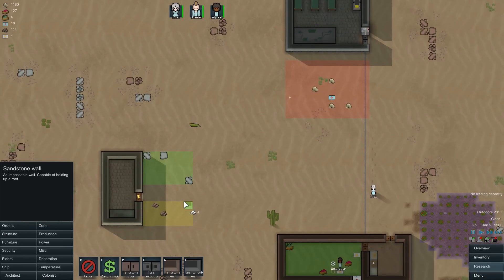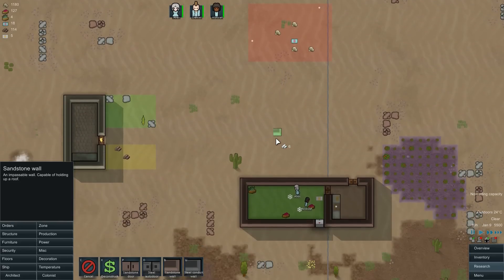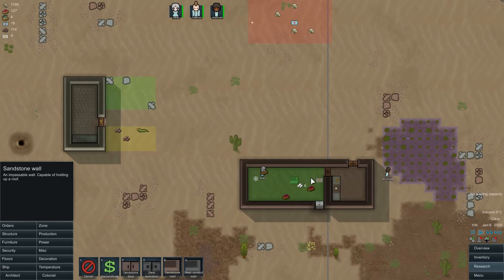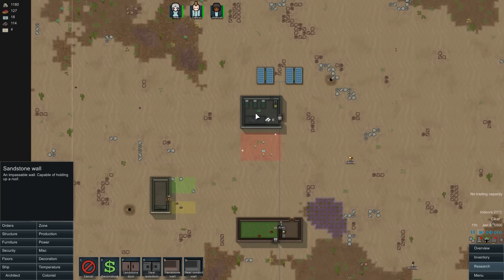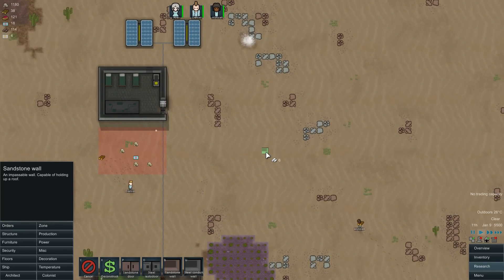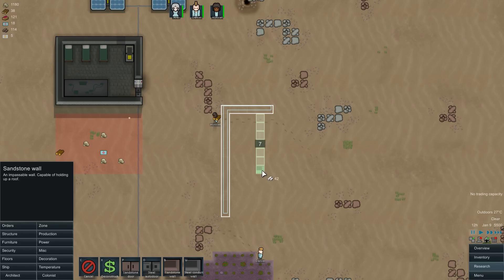That's a door — sandstone blocks! Let's get some bedrooms up and running. We'll spread them out a little bit as well — one there, one there. We'll have to cool them separately. We'll do them up here, and there'll be a little housing block. Over here we'll have recreation, research, communications, production, food and eating, and over here we'll have housing. We'll do 3x3 rooms — just little rooms to get them in their own space for now.